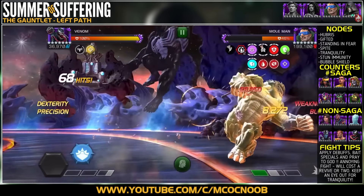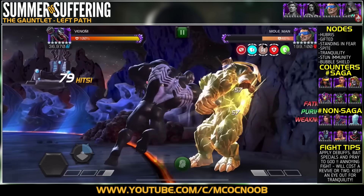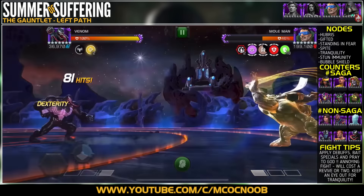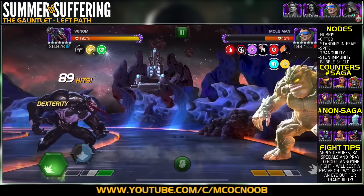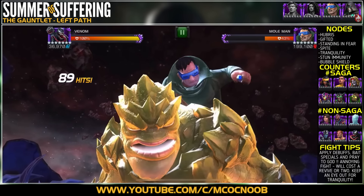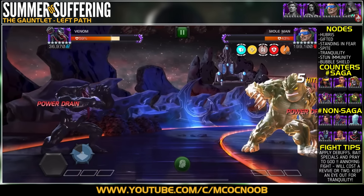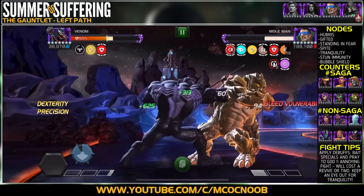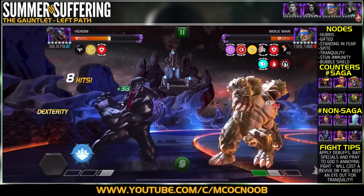I have to hit Mole Man to get to 20 Maelstrom mass so his Frenzy can activate. Another thing to be aware of: the Tranquility node removes all debuffs from both attacker and defender every 20 seconds. It's very annoying — just when you have Frenzy active and three or four bleeds stacked, Tranquility kicks in and resets everything, forcing you to restart. Right here I wait for a heavy attack opportunity, start my combo again, and with three bleeds active Mole Man goes from 42% to 34% — it's a very slow fight.